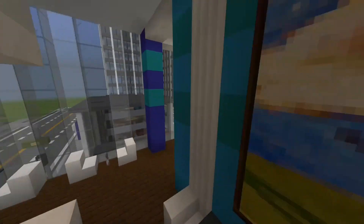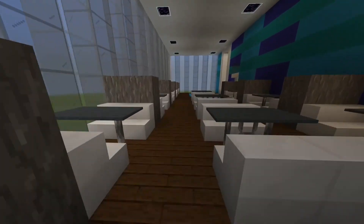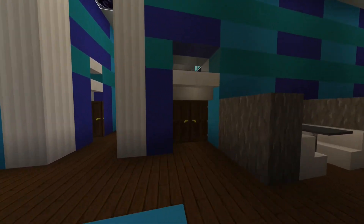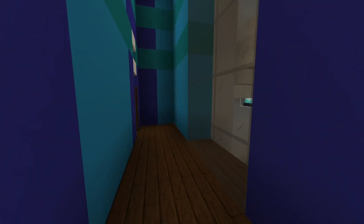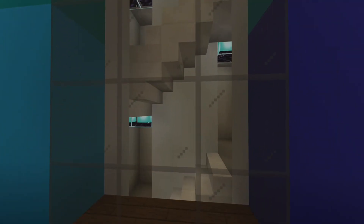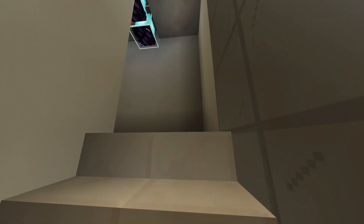Now we're going to fly over to the other side. Over here we've got some nice booths and some nice tables in the middle. You can fly or walk around and take a look for yourself. This is where we came in — the staircase access. Back here we've got a bathroom, and also another bathroom. This window right here overlooks the staircase.